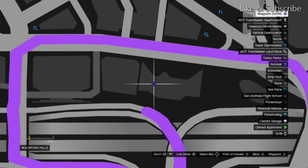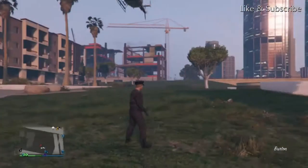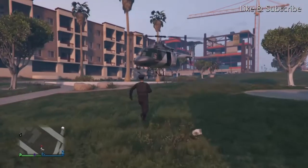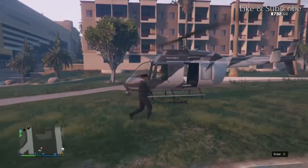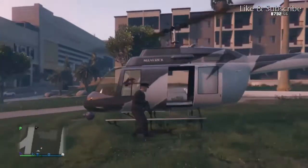Just come to this building right here once you have your helicopter. To get your helicopter, you want to shoot the guy that's in the driver's seat. Make sure you kill him.